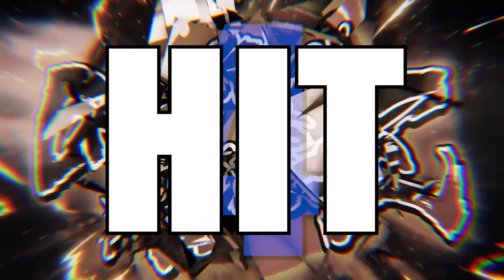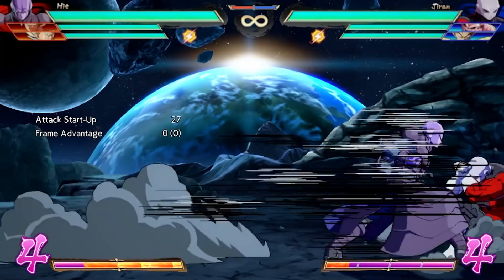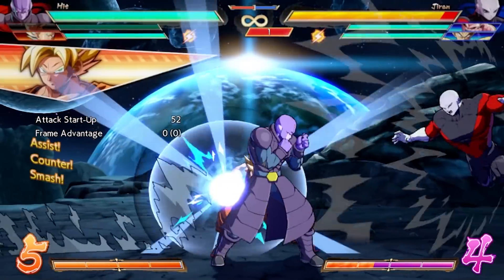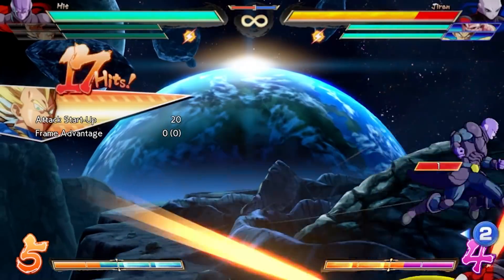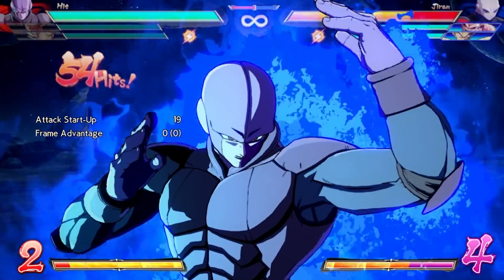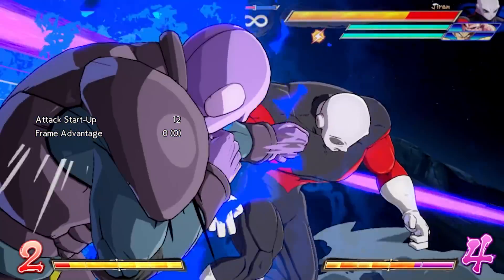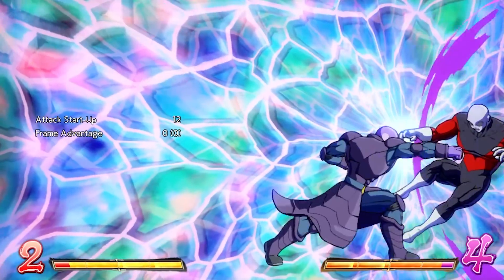Number 4: Hit. Hit has a reversal toolkit that places him firmly in today's top 5. Despite lacking a traditional ki blast, the developers blessed him with a strong frame 1 counter, giving him excellent priority against mash-happy opponents. This reversal on his special button can be used on the ground with an attached strike punish followed up with assists or supers for non-recoverable health, or in the air leaving Hit with considerable plus frames.